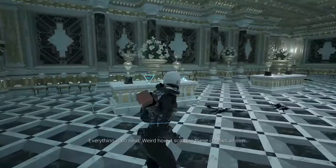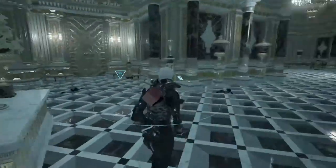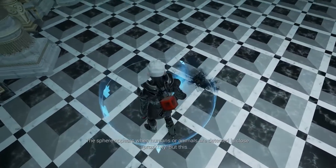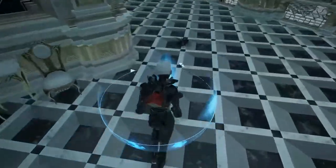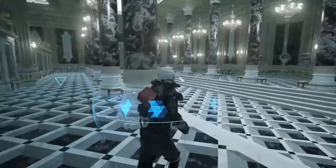These rolling blackouts — everything is so neat. Weird how it scatters these chunks all over. They're getting bigger. What the hell — this one moves. It's alive! The sphere appears when humans or animals are detected in close proximity. The black goo is alive — that can't be good. So now my threat ring is a sphere that indicates where things are around me.